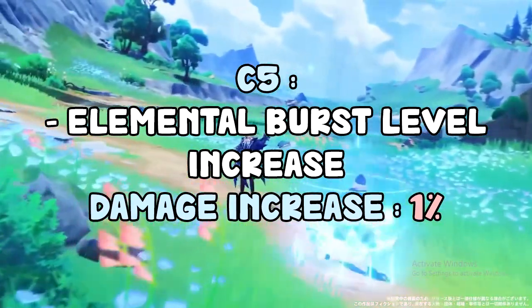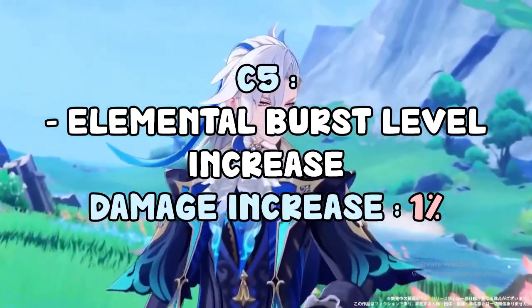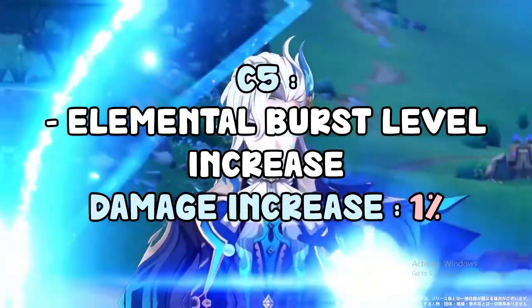C5 is going to increase the level of your Elemental Burst by 3. It's not really a big part of your damage — it's going to result in around a 1% damage increase, which is pretty much non-existent. It's definitely a pass if you're going for C5 alone.